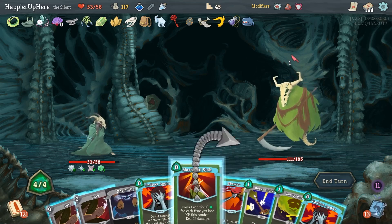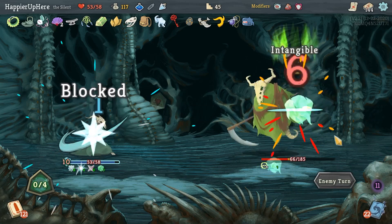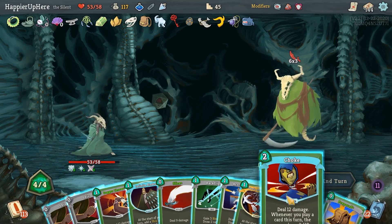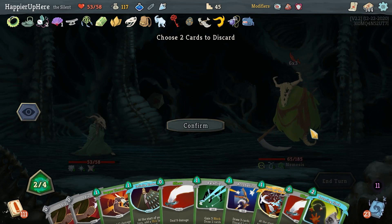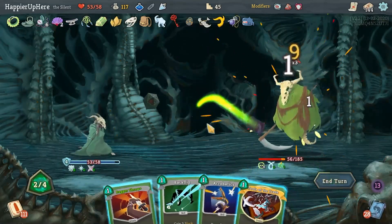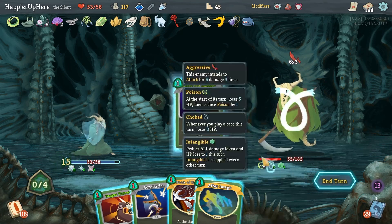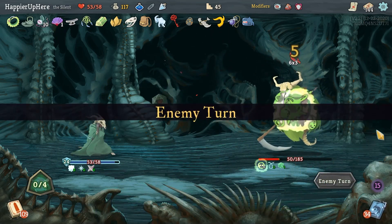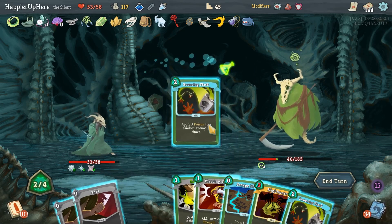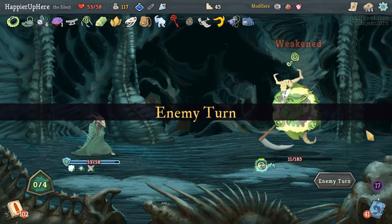Not much I could have done. Masterful Stab, Deadly Poison, Skewer. 18 incoming - Choke, Prepared, get rid of Bouncing Flask, Shiv, Shiv, Slice, Slice - I have nine already. Backflip - worst case I can use the Block Potion. Cloak and Dagger is enough. Bouncing Flask, Bane, Shiv, Shiv - just a tiny bit extra and it's there. Rough fight but I perfected it.